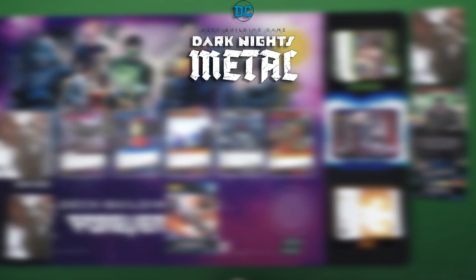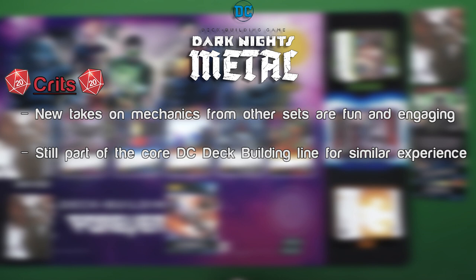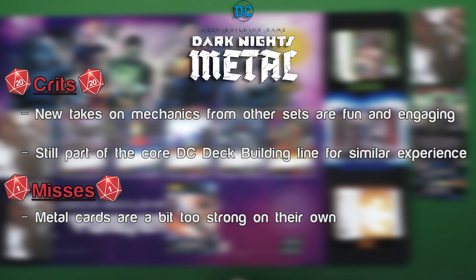Crits and misses for DC Deck Building Game Dark Knights Metal. Crits: returning abilities like subtypes and weaknesses that trigger when two are played are a welcome return, alongside new mechanics like capturing character cards. This is a core line game, so it carries the crits and misses of the regular version — if you like that game you'll probably enjoy this one. Misses: the Metal subtype is a great concept but focuses too much on itself, making it easy to snowball. The new mechanics are great but can be a pain when mixing with the multiverse box.